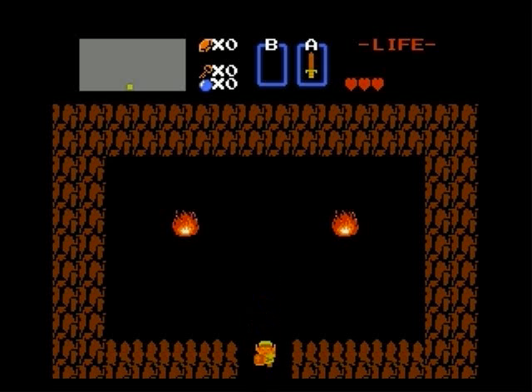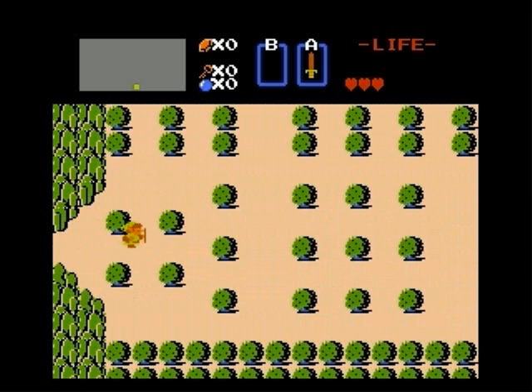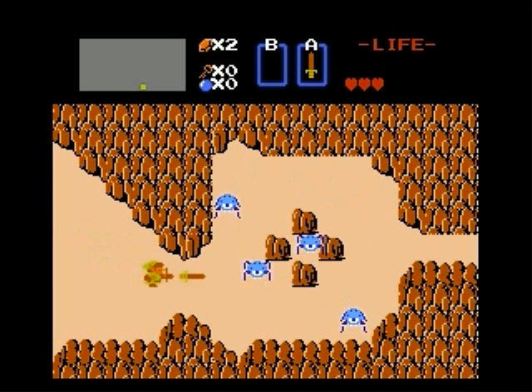I also wanted to note that I drew my own maps of the overworld and the temples prior to starting this walkthrough, so hopefully that will minimize me wandering around like an idiot. We just get the sword first and our first priority is to get 20 rupees for some bombs. I'm just gonna head to the right — just an arbitrary direction — and start collecting cash.